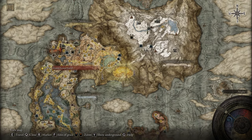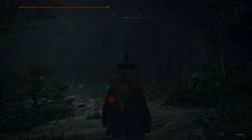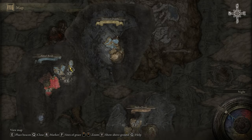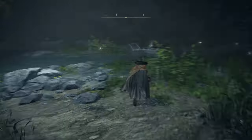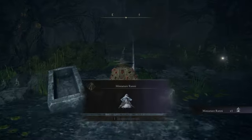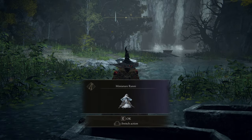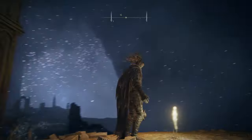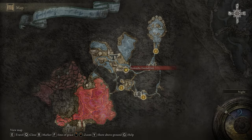Go to Ranni's Rise — it's just up there. With the Inverted Statue right over here, you're gonna be teleported to the Ainsel River. From the Ainsel River, you're gonna get the miniature Ranni. You can talk to her at the first Site of Grace. If you want to see all the quest details, I'll put the link to that video in the description.